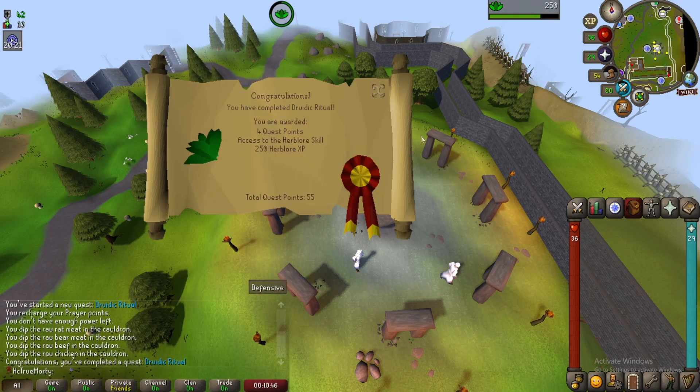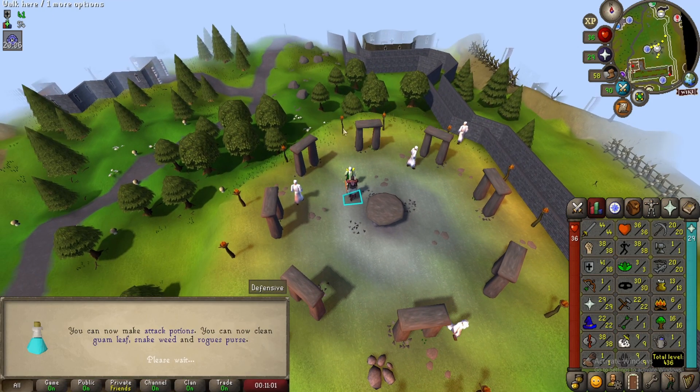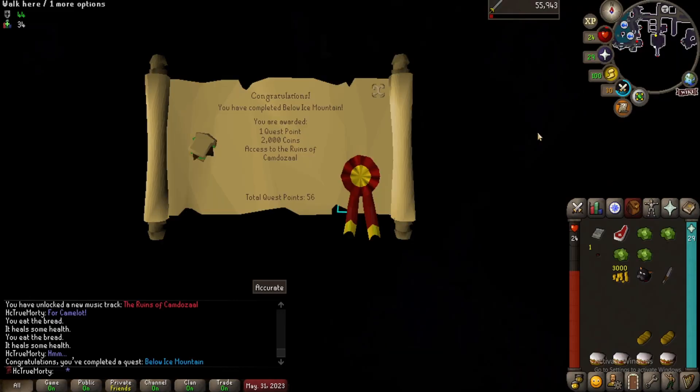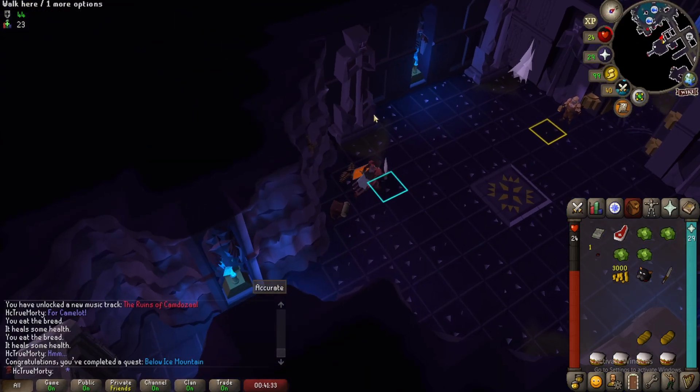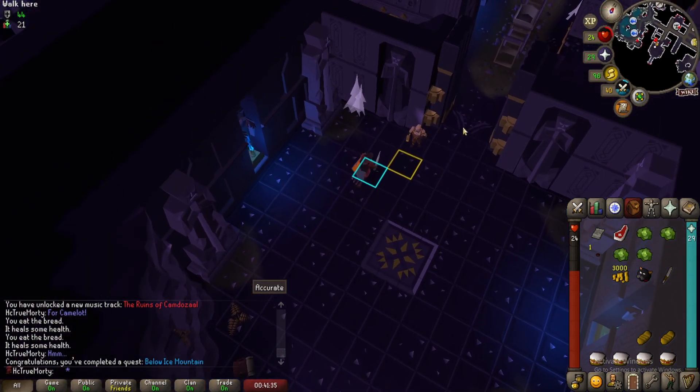Druidic Ritual is done, which unlocks Herblore for us. We probably won't touch it for a while until we start doing farm runs - that's when we'll probably start leveling it, other than obviously stuff we just get from killing things. But it's still nice to have unlocked. Below Ice Mountain is done - onto Black Knight's Fortress next. We have a decent amount of pretty easy ones coming up, so we should be able to knock out the next few quests in no time.